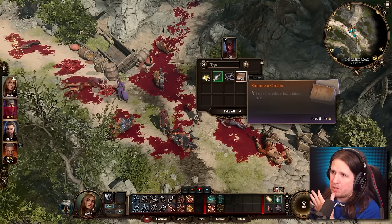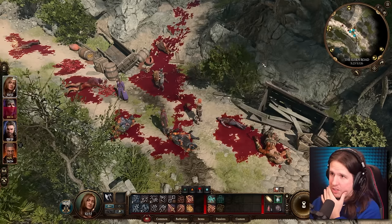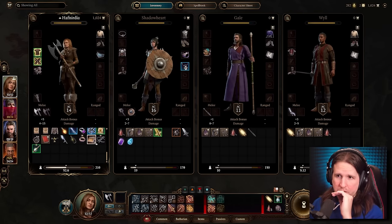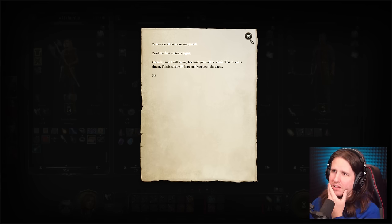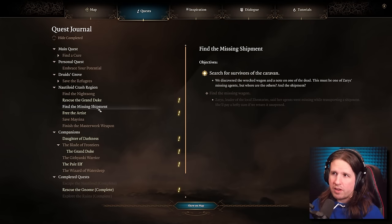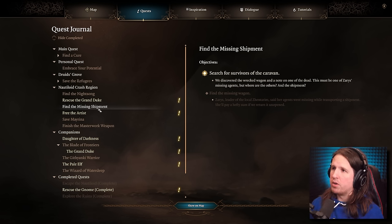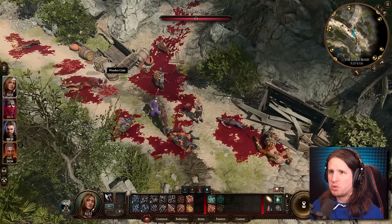Shipment orders — simple direct orders on how to deliver a chest. Hand crossbow, wizard's bane oil, 16 gold. The note reads: deliver the chest to me unopened. Read the first sentence again — open it and I will know, because you will be dead. This is not a threat, this is what will happen. Journal updated: find the missing shipment — we discovered the wrecked wagon. But wait, is this wooden crate the chest they wanted?